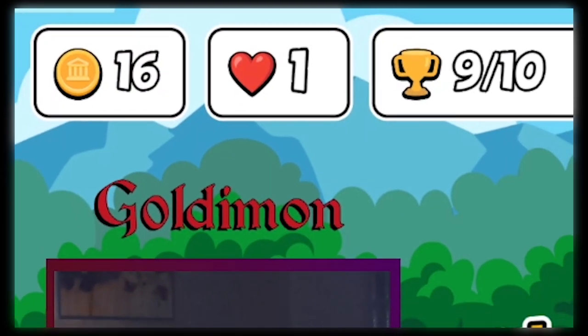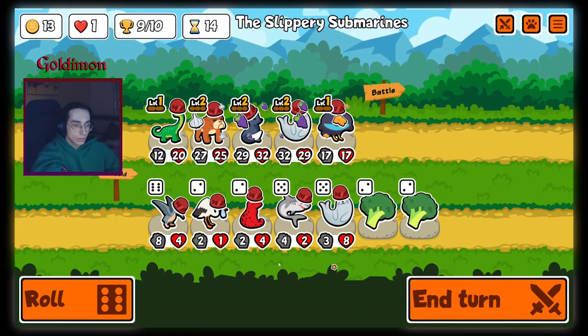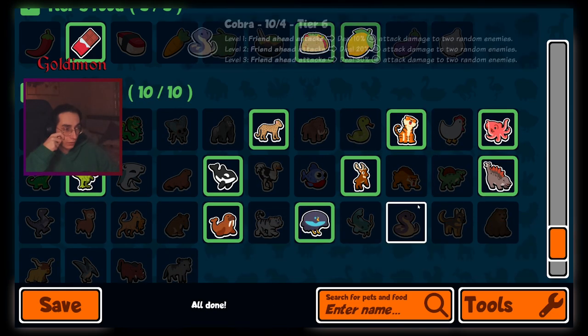What better use for extra gold other than to buy extra food? Combining gold units with food units has to be one of the strongest scaling synergies in the game. The best part is that there are a lot of different units to choose from. If the shop doesn't want to give you swans, you can just go for weasels.